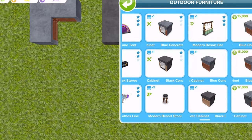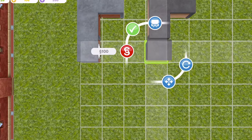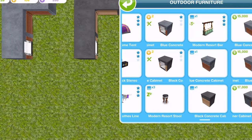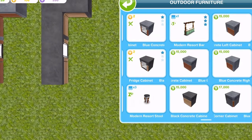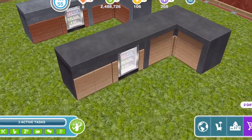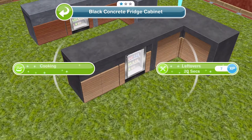The fridge and storage we got included an outdoor fridge in both colours — the blue one and the black one. These are both 2 LP after you purchase the first one, and then you also get a cabinet from each colour which are both just simoleons once you purchase the first one, so that is very good. You can't interact with the counters of course, but you can interact with the fridge just like a normal fridge — you can have leftovers or you can do cooking with it.